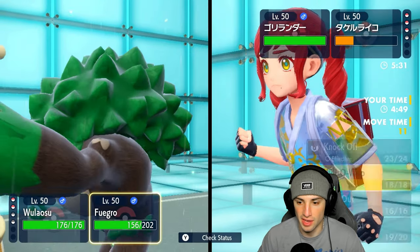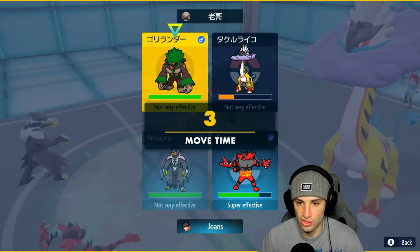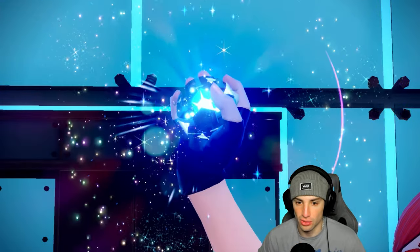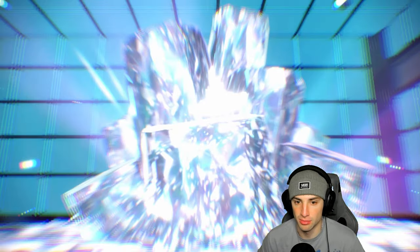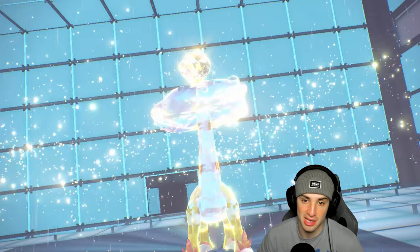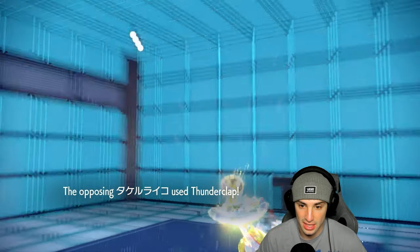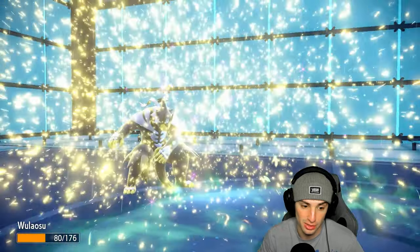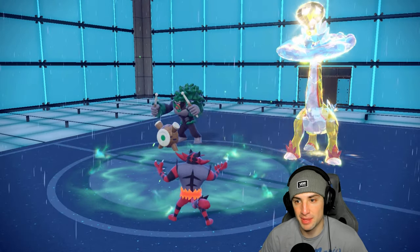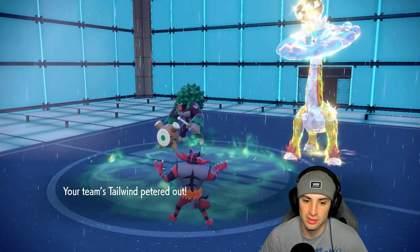It is — can Incineroar eat up this Thunderclap? This could be big because Shadow Rider Calyrex cannot Tera anymore. We fake out Rillaboom and get off some nice damage. They go for Thunderclap — I'm minus one but it's super effective. We don't soak it. Good Tera on their end. If I had picked up that KO and had a 2v2 I think we could have won. Incineroar is just so good on the field. Thunderclap doing me dirty — I should have brought Serena. I try Will-O-Wisp but miss, and high Horsepower does a nice chunk. Everything goes straight downhill.